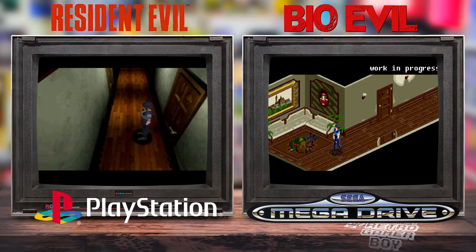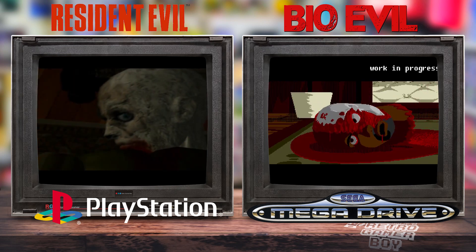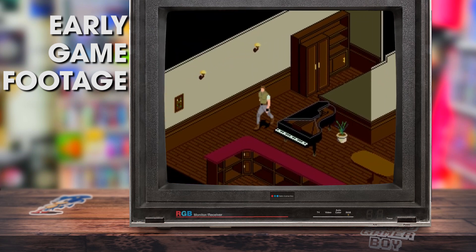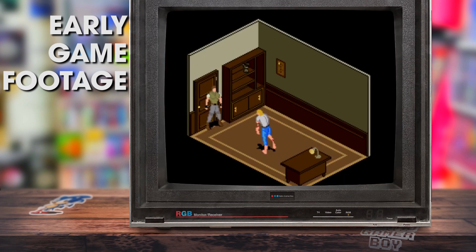Bio Evil is certainly an ambitious game. Taking a beloved classic like Resident Evil and porting it to the Mega Drive and Genesis is no mean feat, but from the screenshots, demo, and videos we can see it's certainly possible. The team wanted to take on something challenging that no one else is doing. The game is currently 50% complete and the team intend to bring both story arcs — Jill and Chris — to Bio Evil. A big aspect of the game is the typewriter save functionality, and PSCD have confirmed they will have battery backup in the cartridge, which was always the intention from the start.